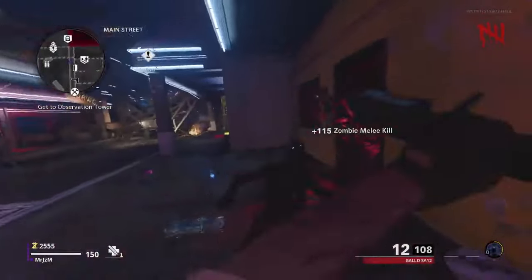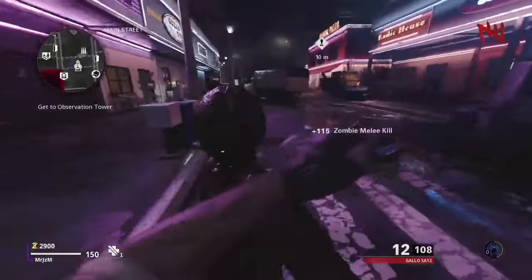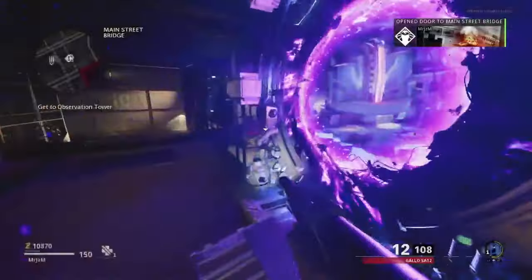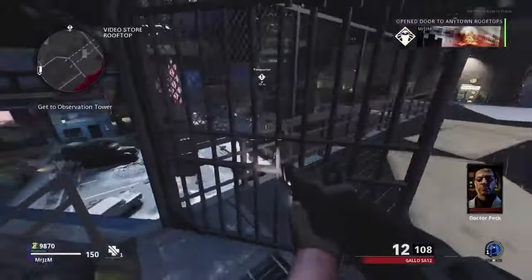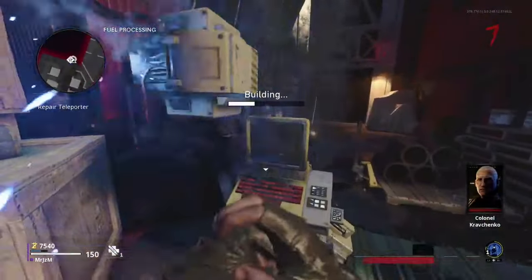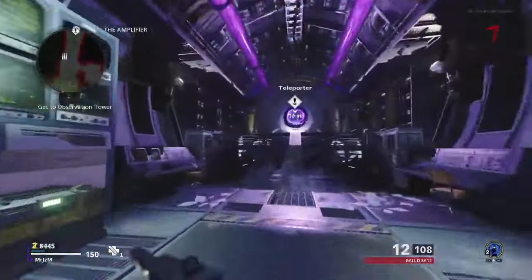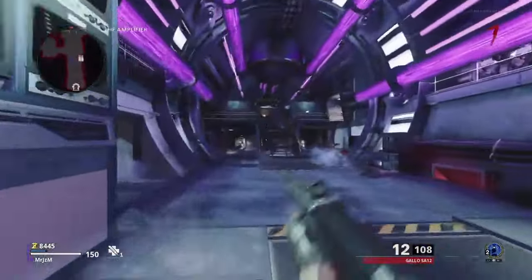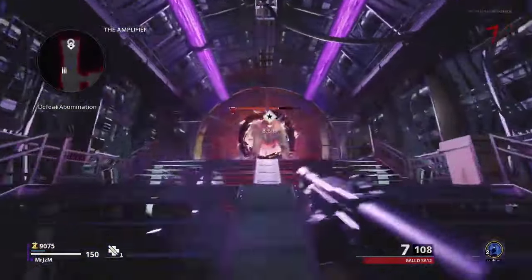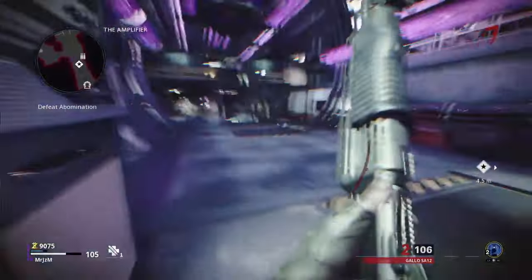At this point, all you're going to be doing is getting kills and building up points until you can make your way to the Pack-a-Punch machine. Once you've gone through a couple rounds, head over to the next teleporter. Once you get into the next area, you want to grab all the parts to build the third teleporter. Continue to open up the map until you get to the final teleporter. It is here that you will encounter your first Abomination. Take it out by just spamming it with the weapon that you've spawned in with.